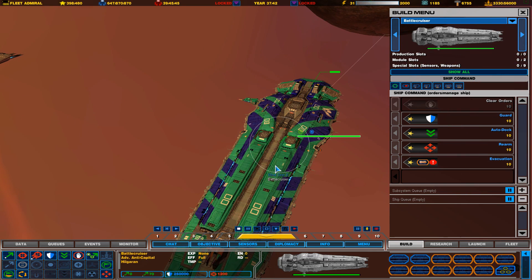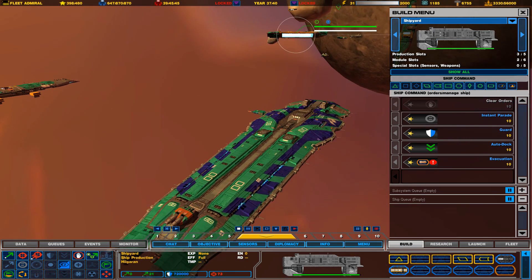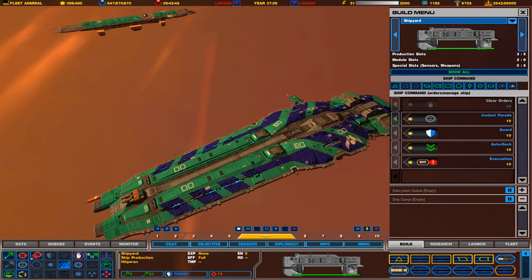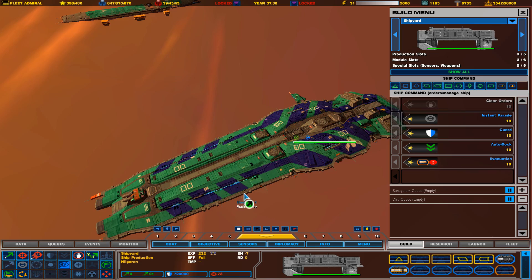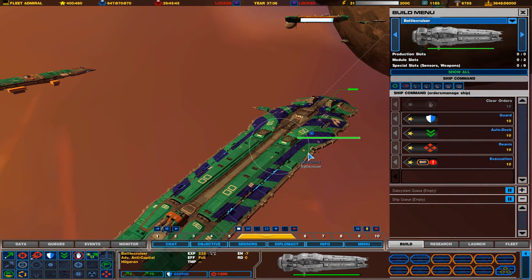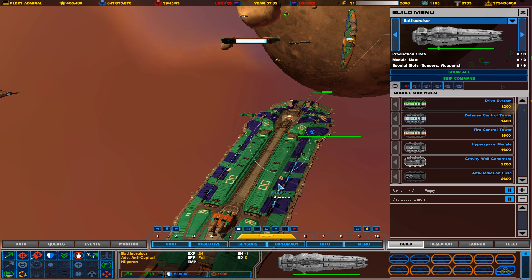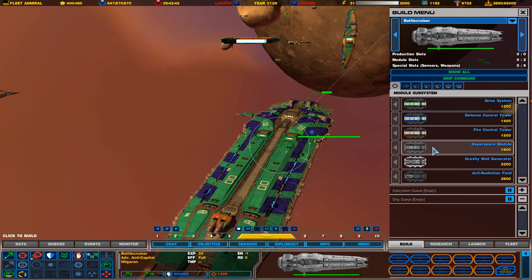The original battlecruiser is the main battlecruiser that was in the original Homeworld 2. As you can see right now, there's not much built on it because I just built the thing and brought it out. For battlecruisers, you can put two different modules on — the same as in Homeworld 2, but in this mod you have a lot more choices.